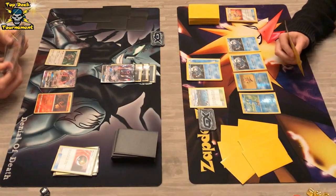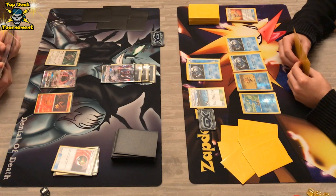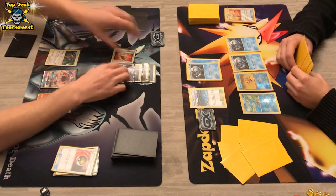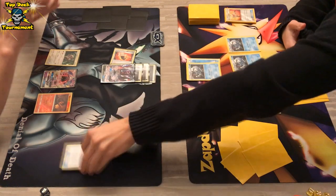DarkraiGX will have the first KO of the match here — actually the second KO, since Staryu has already been in action. The DarkraiGX player is doubting, searching through the Greninja player's discard. We see Fighting Fury Belt — this is a huge card that helped the Darkrai player a lot in game two.